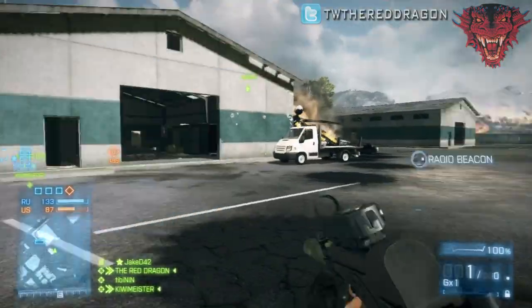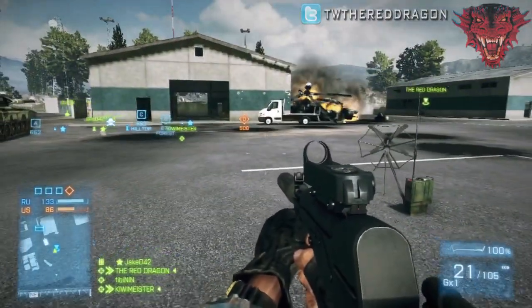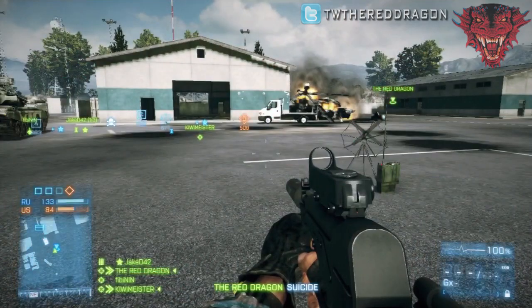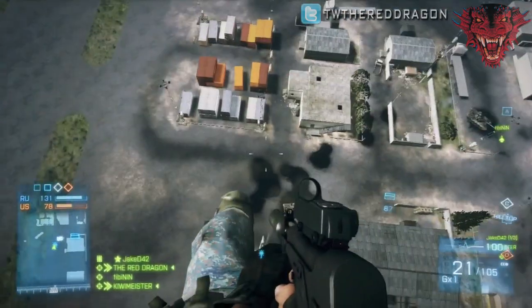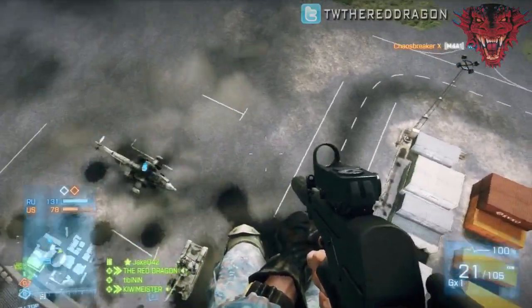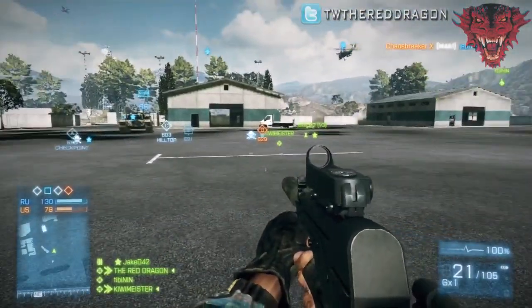First thing we're going to do is select the recon class — that's what it is — and you have this right at the beginning, so it's not like you have to unlock it. We're going to set it out in the open. If the radio beacon is out in the open, you will parachute in on it. We'll select the recon class again and respawn in, and what you'll notice is once we get on the ground, the radio beacon is no longer there. So if you spawn, lay down a beacon, die, and respawn as recon, the radio beacon will disappear.